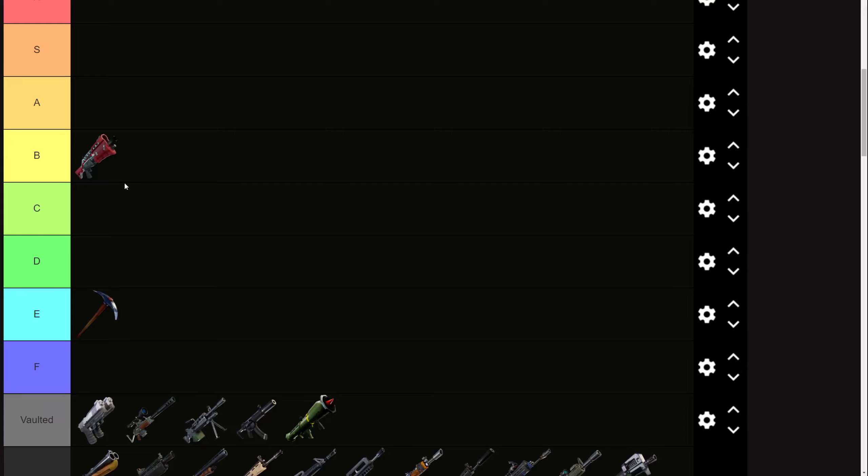The double barrel is getting nerfed from 1.50–1.43 damage multiplier — which I would consider A tier — down to 1.14–1.20, which drops it to B tier. It's going to be a lot harder to two-tap and clip people out. You're going to need to hit almost all your pellets in both shots to take someone from 200 to 0. That's not reliable, so it'll probably require a two-tap and an SMG follow-up, which really hurts the double barrel. I think it'll be competitive with the TAC shotgun, but you're not taking it over the heavy or pump.